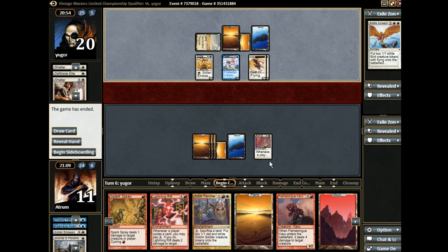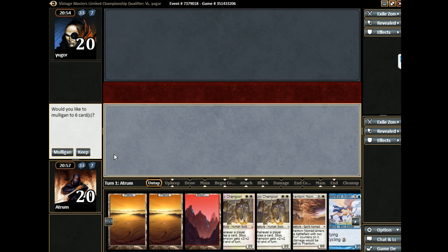Yeah, Miss Moon Griffin's fine. Take out Radiance Judgment because it doesn't kill a thing. What did we do before the repeal? Well, first off we take out one of those, we add one of those, and then we can take out — I think it was Repel. Yeah, I think that's correct.